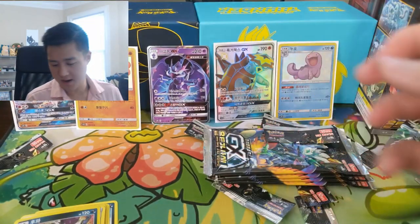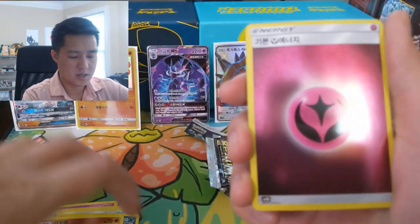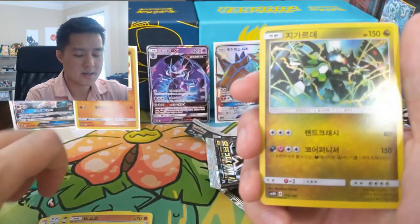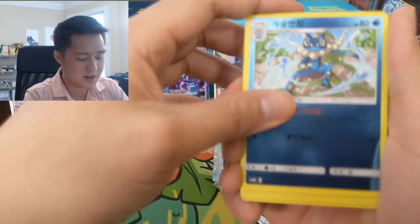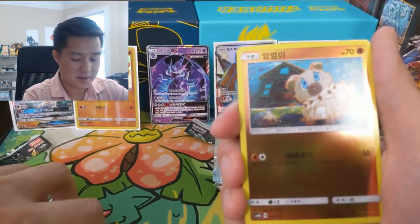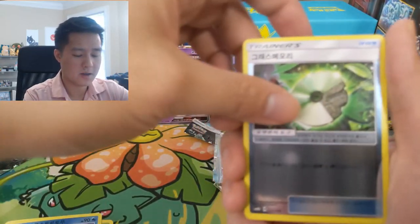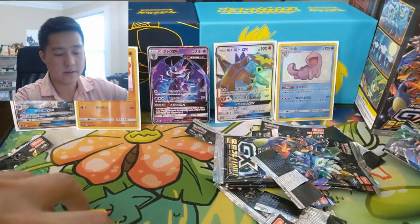We got a Fairy Energy, Rock Ruff, Ultra Space, Marowak, Zygarde, and then a Frogadier. Torchic — there is a Gold Star Torchic, guys. Maybe that's what I ordered. Next pack: Magnemite, Venusaur, Frost Rotom, Grass Memory, Heatran, and then a Lucario.